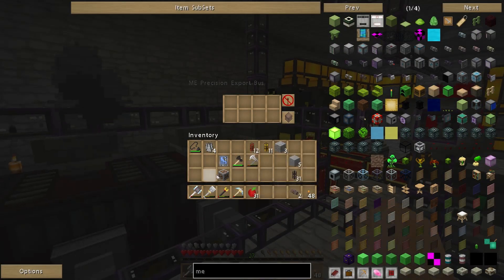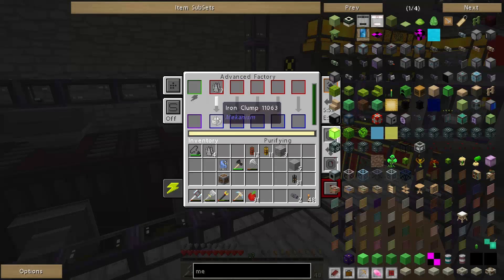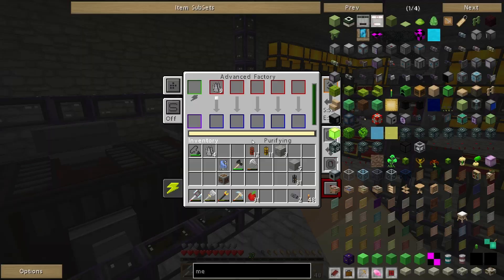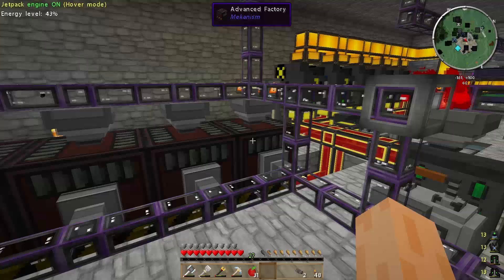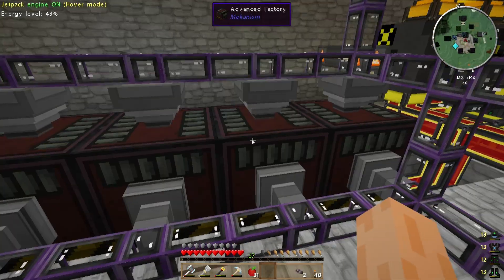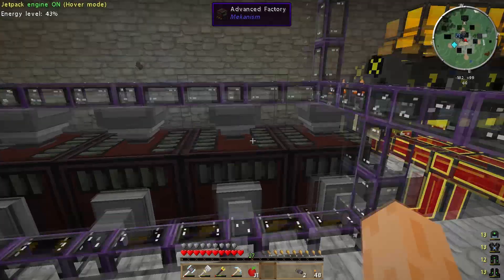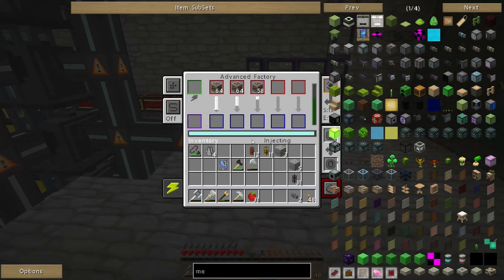So now let's start dumping iron ore in there. As you can see, iron ore will go through there and it should in theory make a shard — four iron shards. We'll grab them out for now and see if the rest go into the ME system. So then what we need to do — take these shards, produce four shards — put them into the purification chamber, and every single shard becomes a clump. And that's where the four times comes from: instead of putting ore directly into the purification chamber, you put shards in instead, which is really quite cool. That produces the clumps — that is very nice indeed.